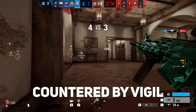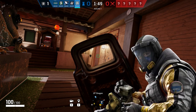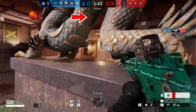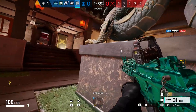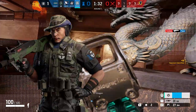Now let's move on to who is actually countered by Vigil. He is a specific counter to only two attackers. First, we have Lion's EED scanner, which is unable to ping Vigil when he has his ERC-7 active — but if the cloaking system is inactive, Vigil gets pinged while moving just like everyone else. Furthermore, you can use ERC-7 to avoid pings from Grim's bees.